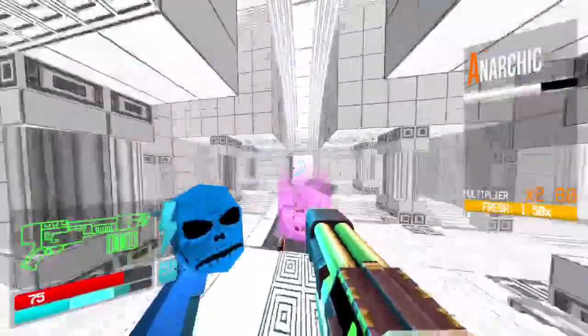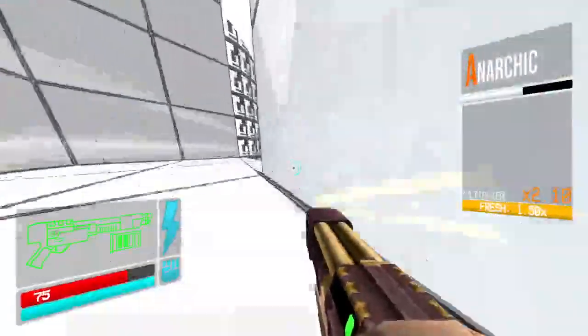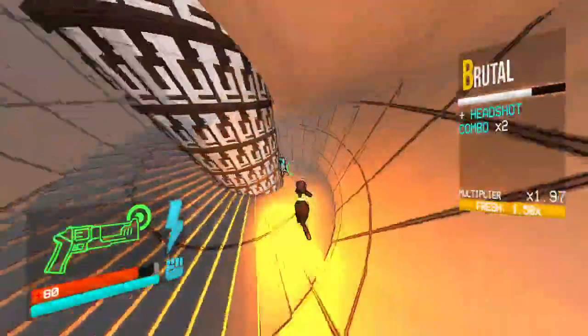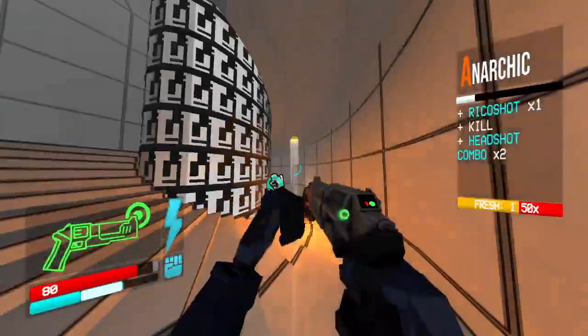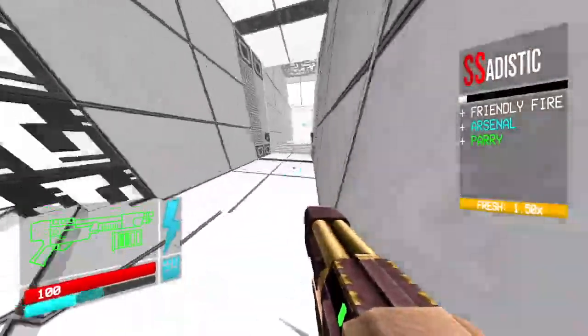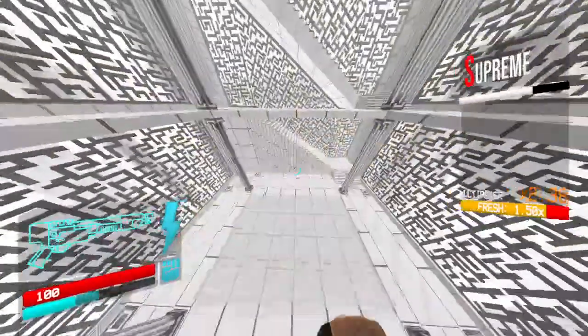But yeah, if you run here fast enough, the Minotaur tramples over the Maurice's area, so you don't have to kill it — which is, you know, a bit useful. Though it's always faster to kill it yourself.